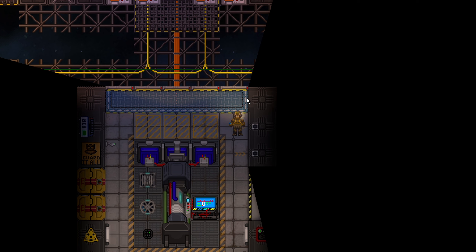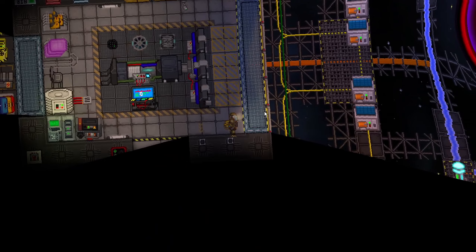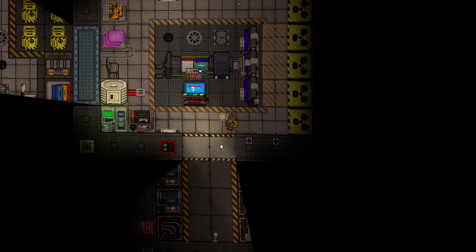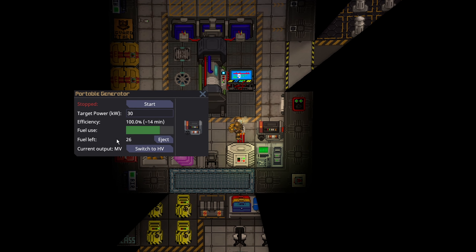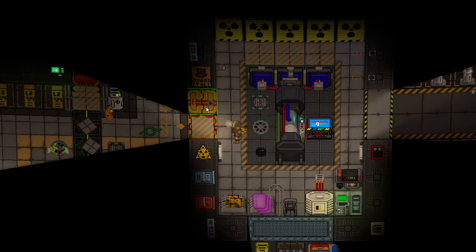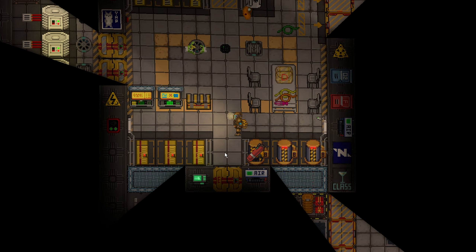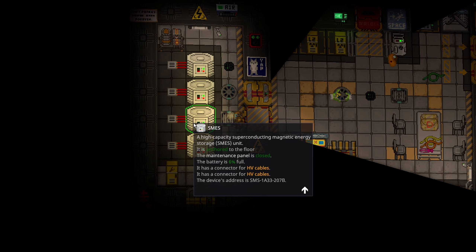It only takes a few seconds for the Singularity to start firing. I can see the screen distort, which means we have a level 1 Singularity. I'm not going to close it until I see it go purple — and very good. We can turn the generator back off. We only used 4 fuel, meaning if you lose the Singularity for some reason you can just restart the generator. The SMESs are indeed generating power.